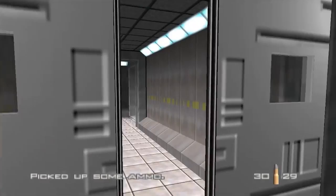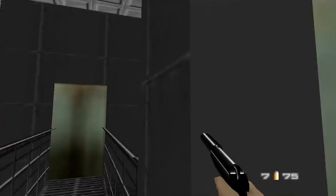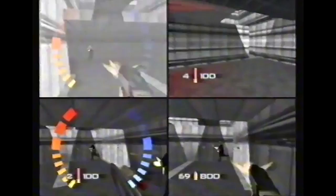All Bonds mode in GoldenEye. If the team at Rare Games hadn't run into some licensing difficulties, you might have been able to play as other classic Bond actors besides Pierce Brosnan in the classic Nintendo 64 game GoldenEye. The original version came with models and textures for Sean Connery, Roger Moore, and Timothy Dalton, which you could use in All Bonds mode to play the bonus Egypt and Aztec levels, or in multiplayer. When the developers learned the mode had to be scrapped, they held a three-hour death match to send it off in style.